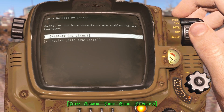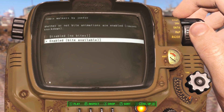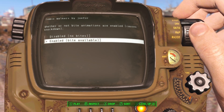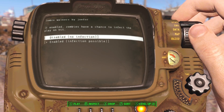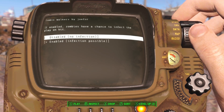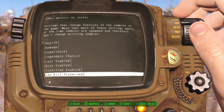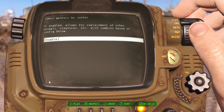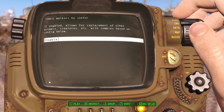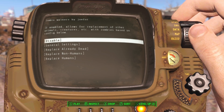Bite enabled — whether or not bite animations are enabled causes knockdown. I believe the original Zombie Walker mod had three options. Infection — same thing for that; I believe that one had a survival mode option. How to change and affect the player on hit — that's about all the same. Spawn replacement, if enabled, allows the replacement for animals, creatures, active zombies, basically.